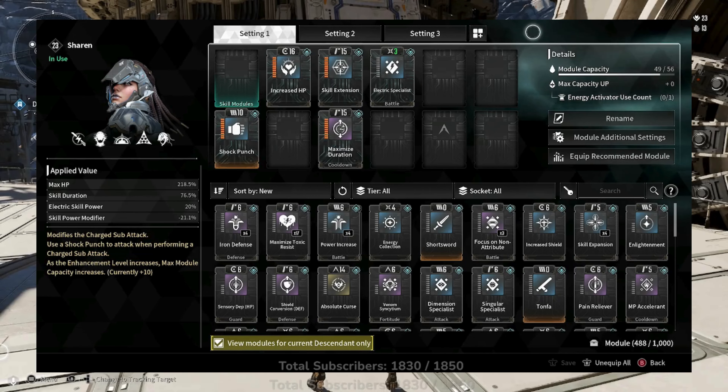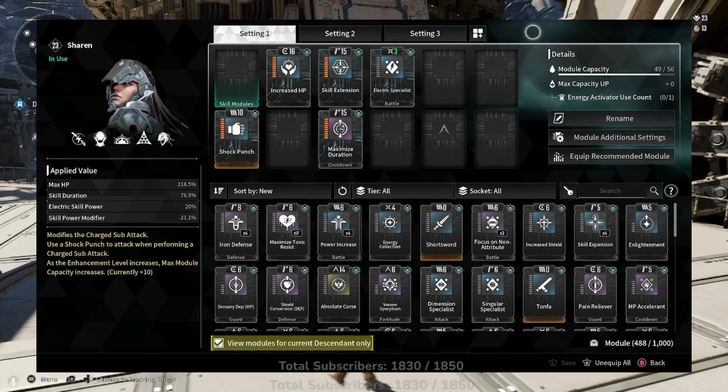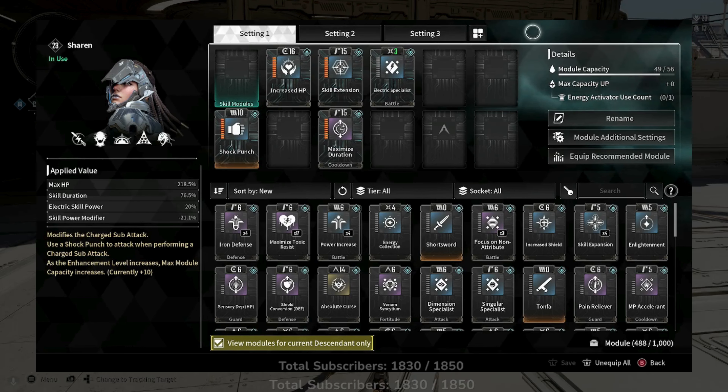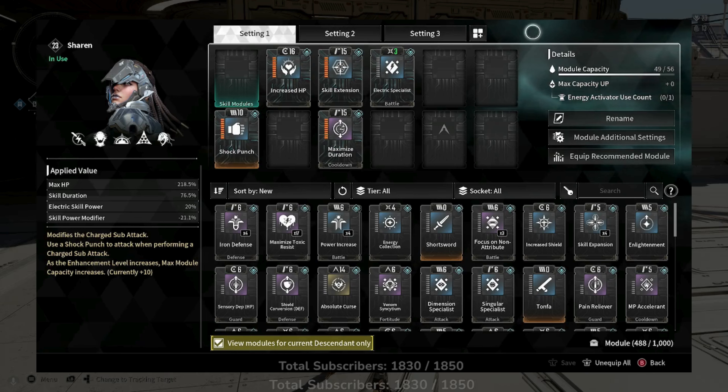With a level 3 stealth Sharon you'll need both Skill Extension and Maximized Duration, and you'll barely be able to hit all four tubes as long as you stay in the running stance and know where each tube is. Once you get to level 4 it's a lot easier with more room to breathe. At level 2 I didn't test it, but I think you won't be able to hit all tubes — definitely get to at least level 3 stealth.